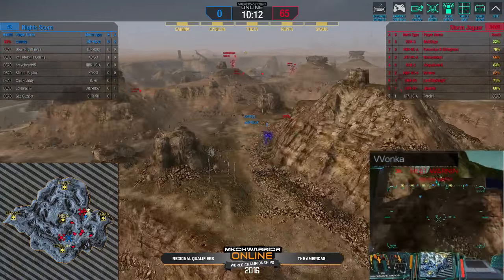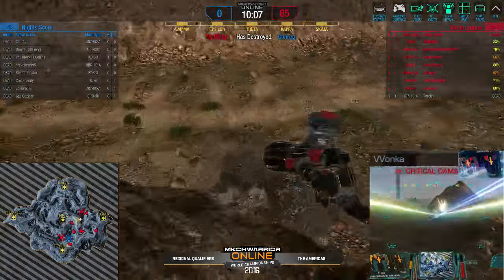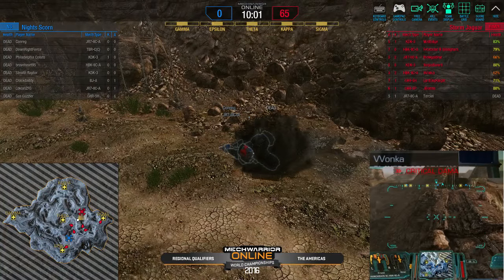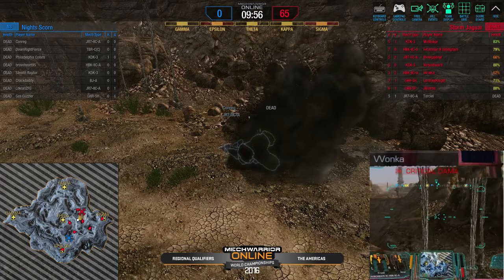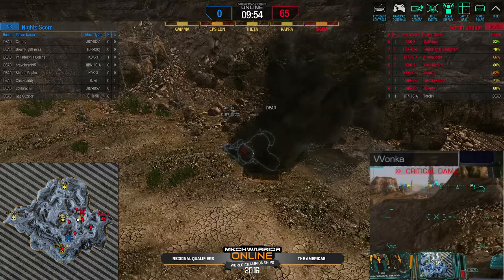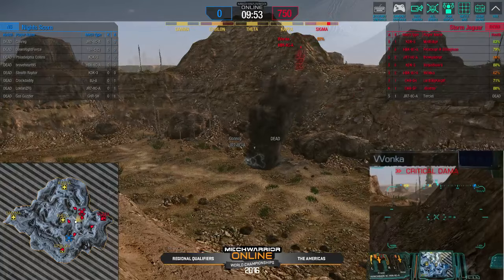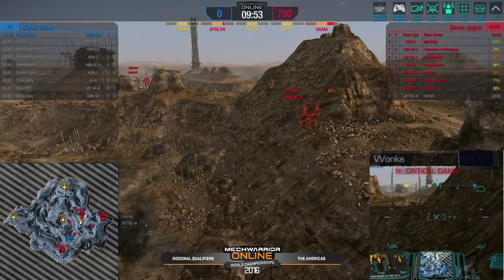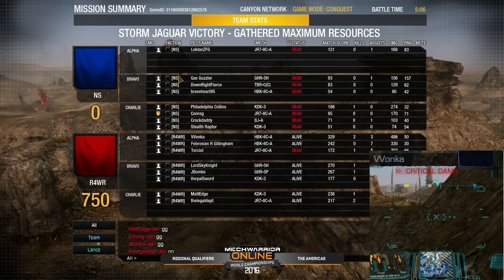I don't know if I agree with the pre-match decisions by Nightscorn. We all know Storm Jaguar is a combo team. Nightscorn is a team that's been playing together for a long time, and what I would have done against a combo team — where you know they're bringing the best pilots from two different teams — is play a brawl deck. Use your advantage in the cohesion between your players, the chemistry you have as a team. A brawl deck relies on that chemistry and focus fire, while a poke deck relies on individual skill, ability to make better trades, to get your shots on target. They played right into Storm Jaguar's hands with that drop deck.